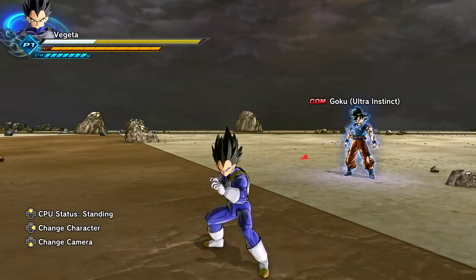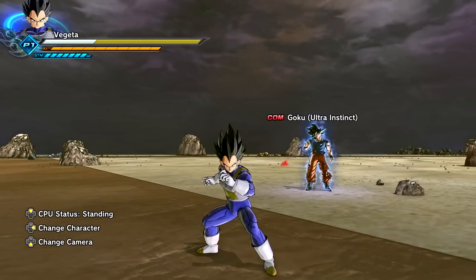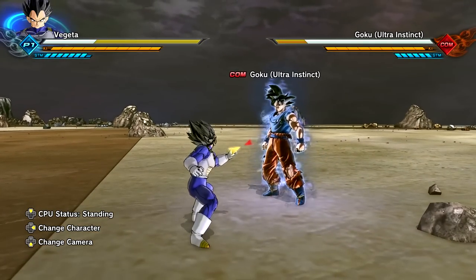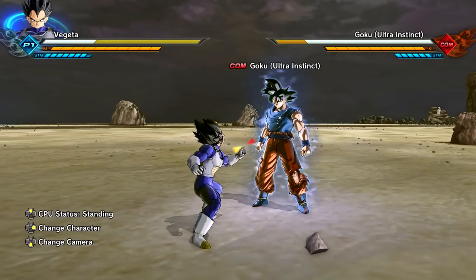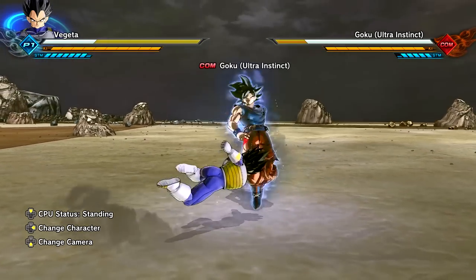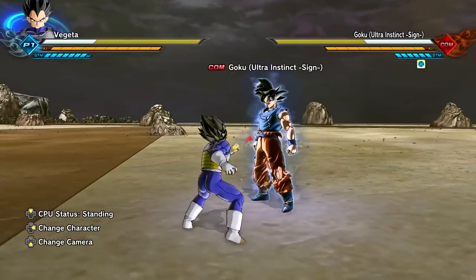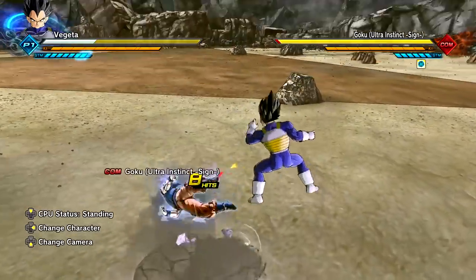I need to do a video with all of the new transforming characters - I'm gonna include all of the cool mods. But for now let's just go over his moveset. This Ultra Instinct Goku opponent has the weave effect - he's not supposed to have that in UI sign form. Let's switch to the normal DLC 14 UI sign Goku, who doesn't have the weave effect.